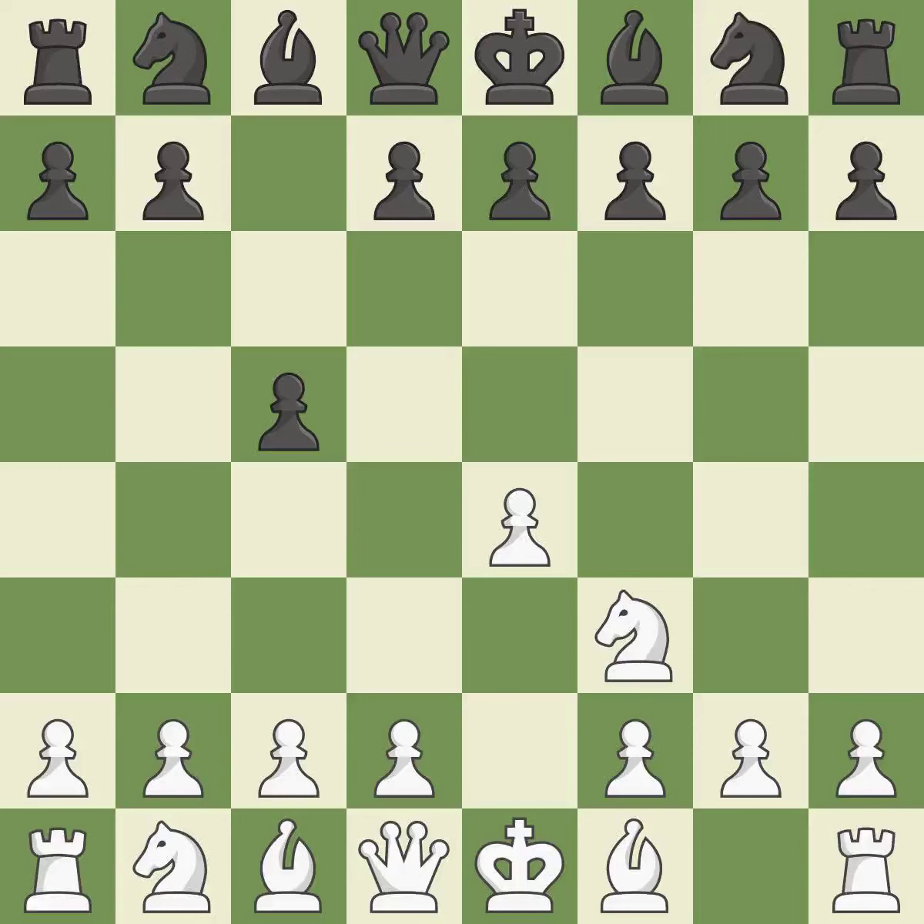Nf3 moves the Knight toward the center in anticipation of a pawn push on d4, where it will be ready to retake the piece if Black captures on d4. When Black eventually plays Nf6, White is prevented from moving the piece to e5 by the opening of the light-squared Bishop on d6.